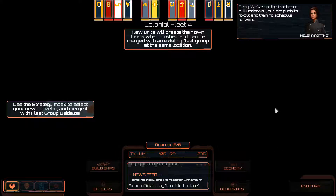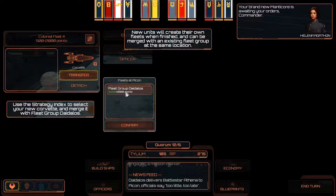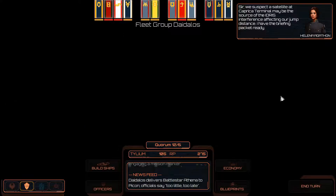We've got the Manticore hole underway, so let's push the spin-off train schedule forward. Your brand new Manticore is awaiting your orders, Commander. We suspect the satellite and terminal to be the source of the interference affecting our jump distance. I have the briefing packet ready.